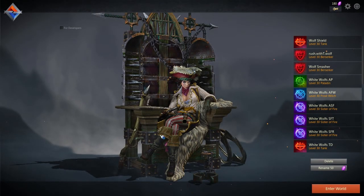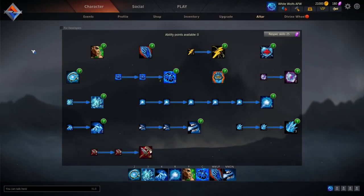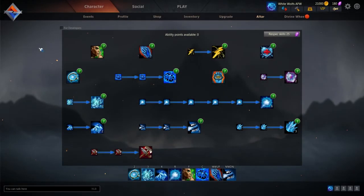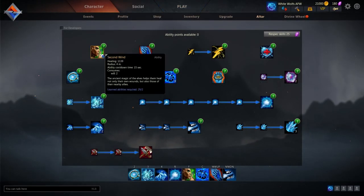Here we are on patch 43.4. The first thing I'm going to show you is a change on the frost patch. The first two changes are: Siren Scream — the experience gained has been reduced by 15% — and the second one is Second Wind, where experience can now be gained for healing an ally. That has been added.